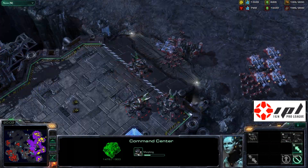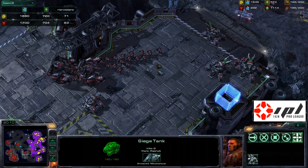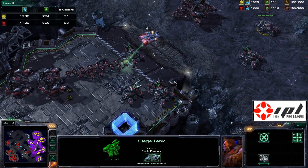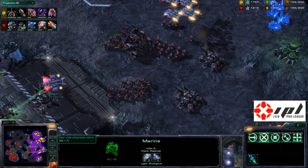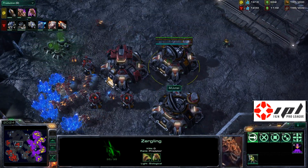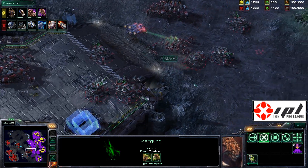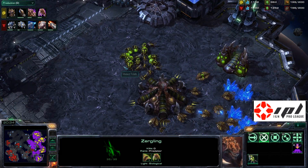A clump of mutalisks to the south — the Zerg player trying to set up a massive flank from the left and right, but it's purely mutalisks, so maybe he'll pick off reinforcements. We see him flying into a couple of marines and taking some damage. Two more orbital commands coming up — a lot of Korean Terran players will switch over to mass orbital command and dispose of their SCVs to get more supply in the late game. With so many MULEs, he doesn't really need SCVs anymore.